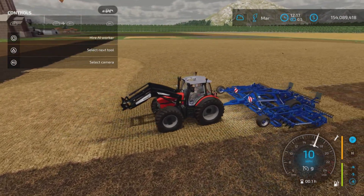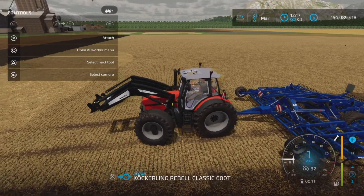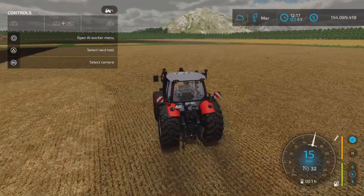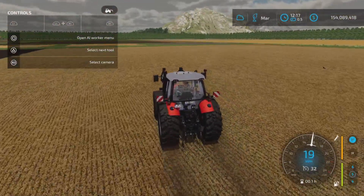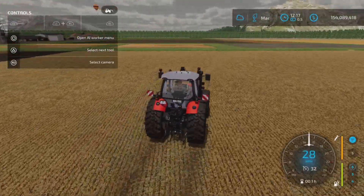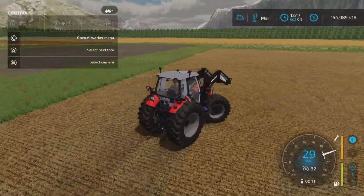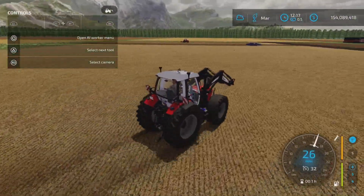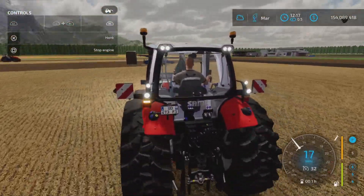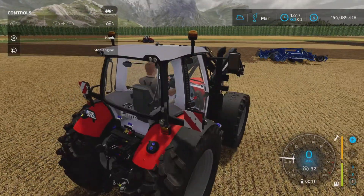Let's drop that and take it for a drive — this is the 193 horsepower model. It does get up to speed a little faster than the other one. We're already at 31 miles per hour. Handles nice. Signals and lights all work. No extra warning signs.